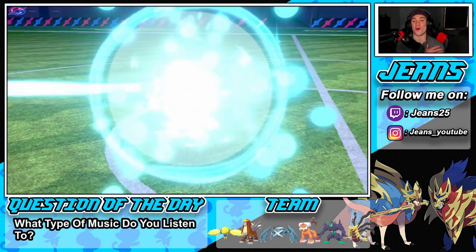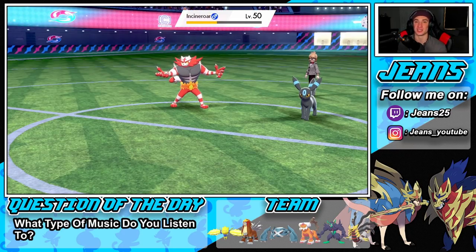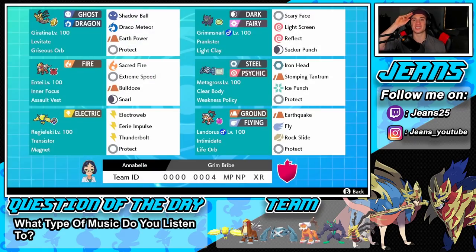GGs, we go 2-1 for today's video — awesome team to show off, Origin Form Giratina really performed well. One last shoutout to Joe for dropping this team in my Instagram DMs. If you want to leave me teams, head to my Instagram — the name is below my facecam. DM me your team and I'll try to get back to everyone. If you enjoyed the video, smash that like button, click that big red subscribe button, spread positivity, and have a wonderful day — peace out everybody.